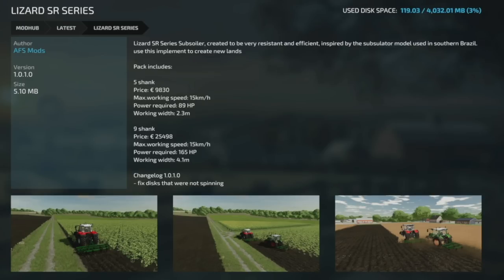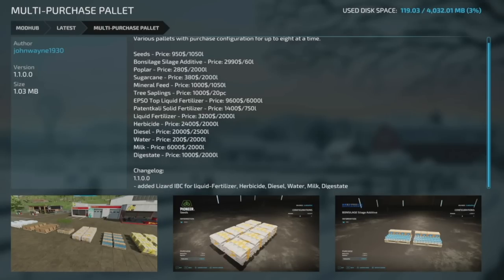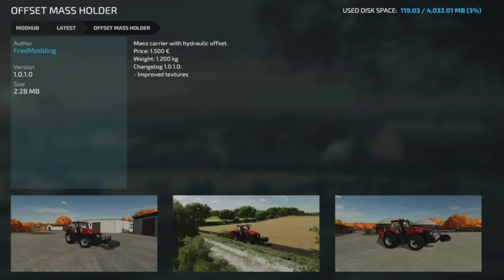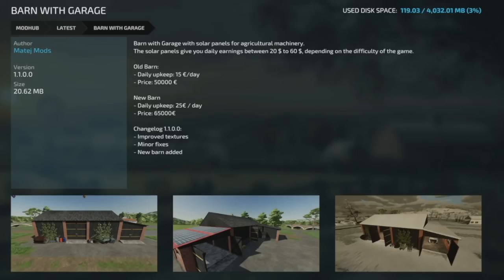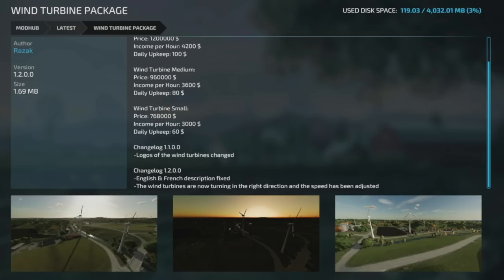The Lizard SR Series also has an update — version 1.01 fixed discs that were not spinning. Multi-Purchase Pallets got a changelog 11 update, adding the Lizard IBC for liquid fertilizer, herbicide, diesel, water, milk, and digestate. The Offset Mass Holder got version 1.01 with improved textures. The Barn with Garage from MaddieJ Mods got changelog 1.1 — improved textures, minor fixes, and a new barn added. Finally, the Wind Turbine Package version 1.2 fixed English and French descriptions, corrected wind turbine rotation direction, and adjusted speed.